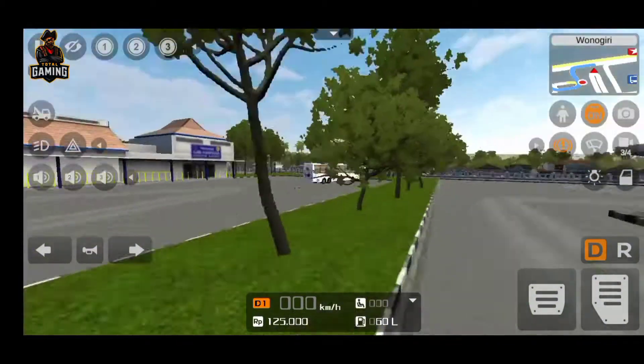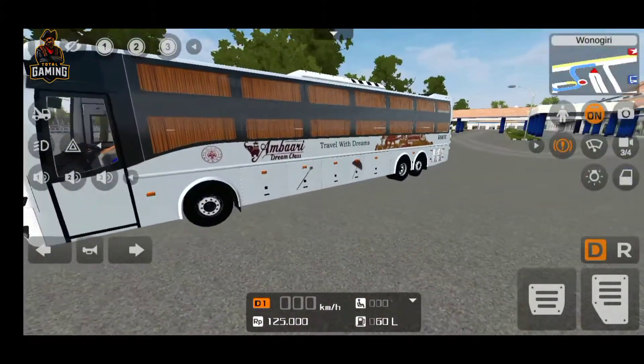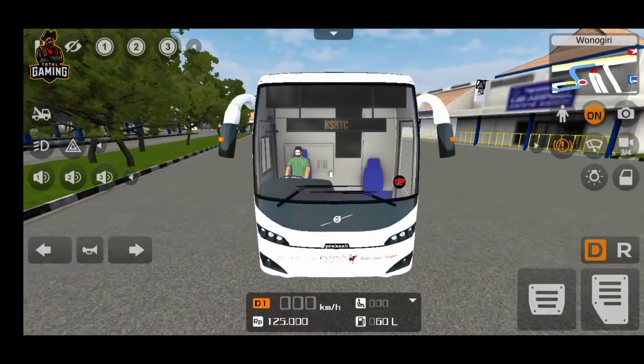But there are no buses here. So at the same time, there are no buses. First of all, these Volvo Dream Class buses — we are going to build a racetrack.